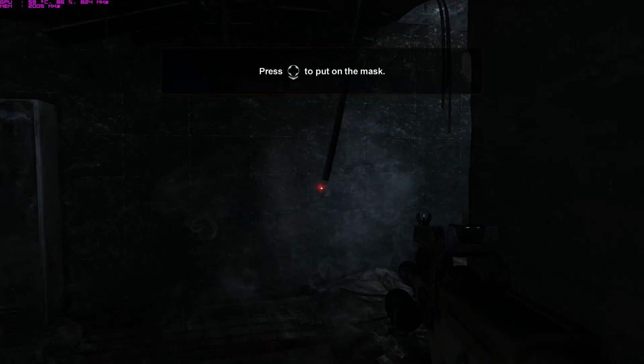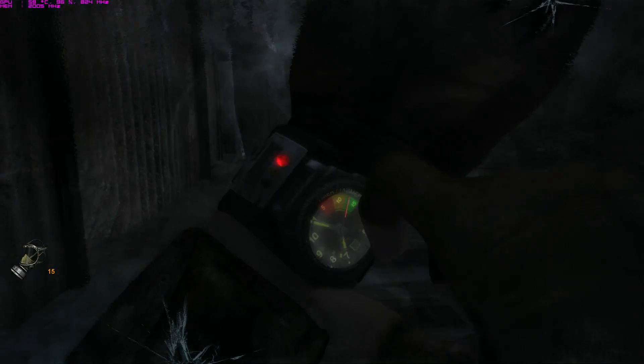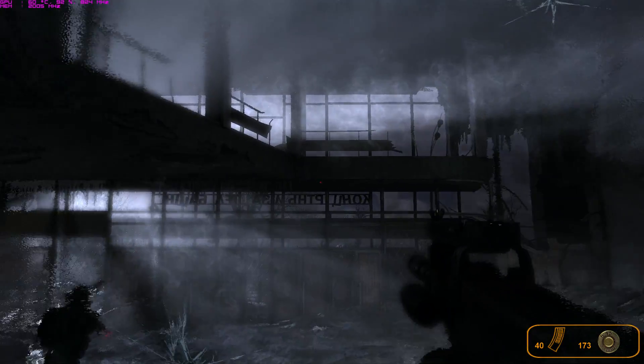Before we hit the surface, put your gas mask on. The water would be like a goldfish outside the door. This is the Korolev performance wall — it's really close to the tower.